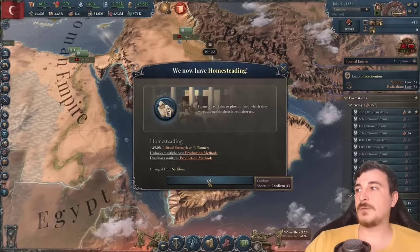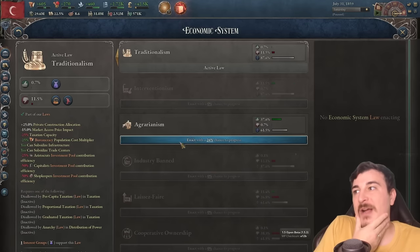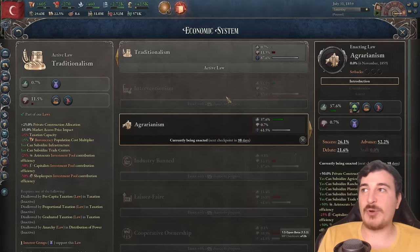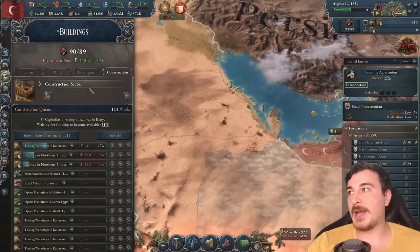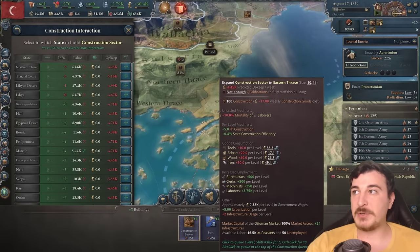No more serfdom! Let's go check what else we can advance now — oh my god, so many good things. Agrarianism is definitely next, since we have a lot of support for it too. We get rid of that nasty traditionalism. This is essentially our time to shine and modernize this nation. Let's get more construction sectors since we have the economy to do so — I'm going to double the amount of construction sectors that I have.